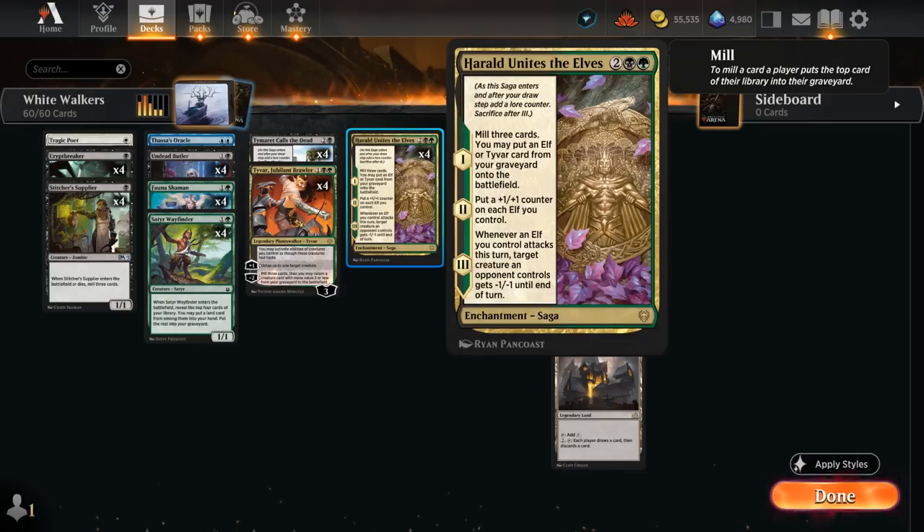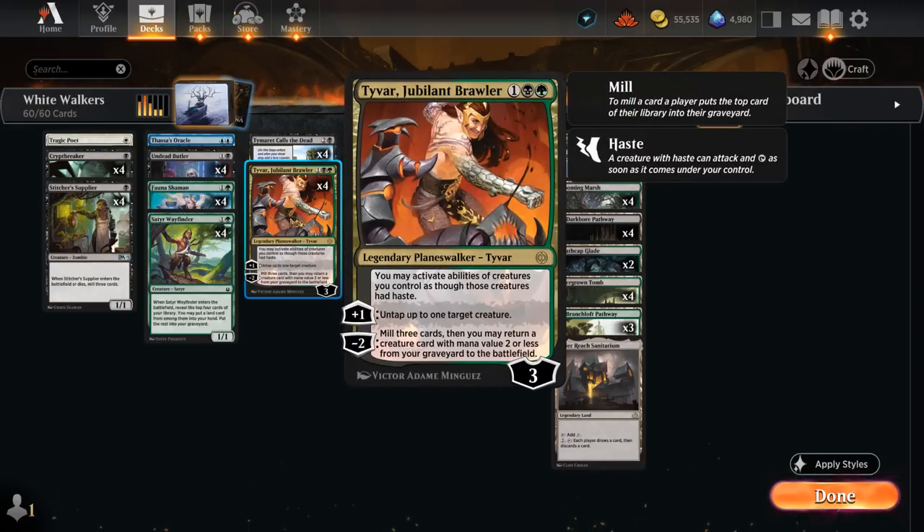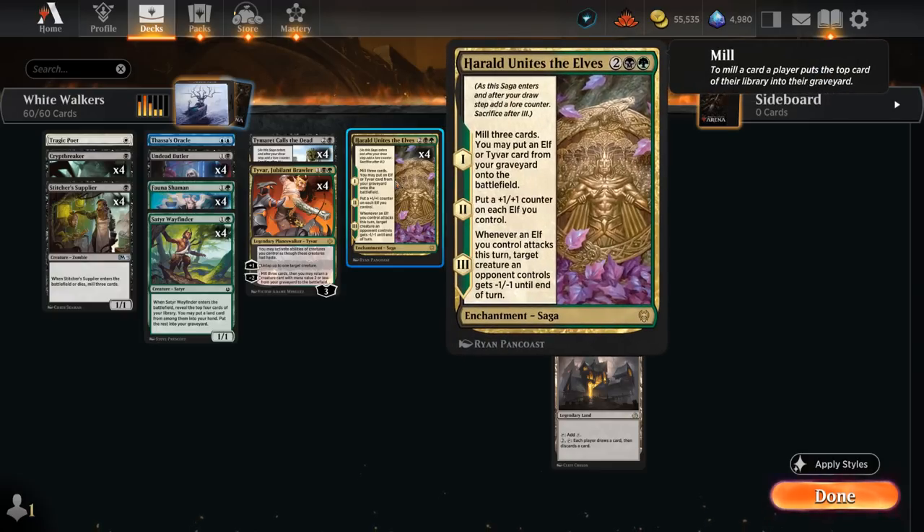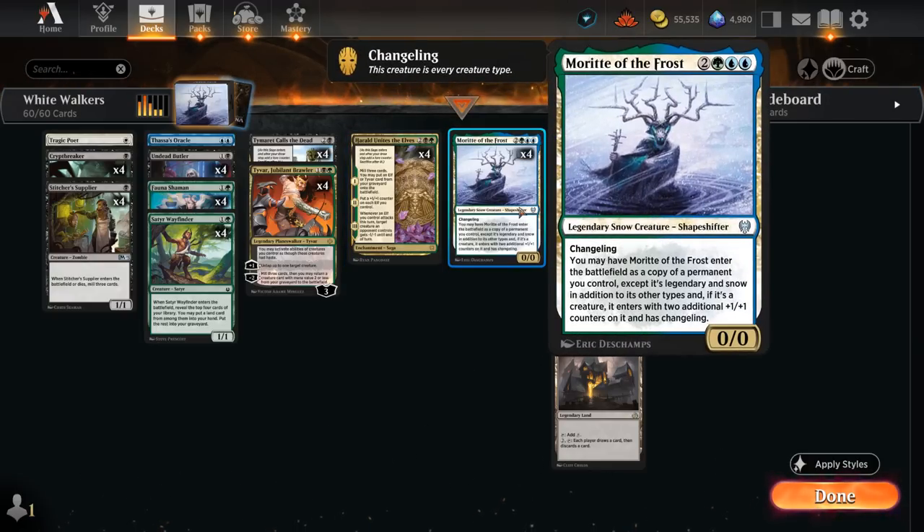This four-mana enchantment saga always starts from the first chapter — this is not a read-ahead saga. So we will mill three cards, put an elf or Tyvar card from our graveyard onto the battlefield. We've got four Tyvar cards with Jubilant Brawler, and eight elves between four copies of Fauna Shaman and four copies of Morit of the Frost, which is a changeling so it also counts as an elf.